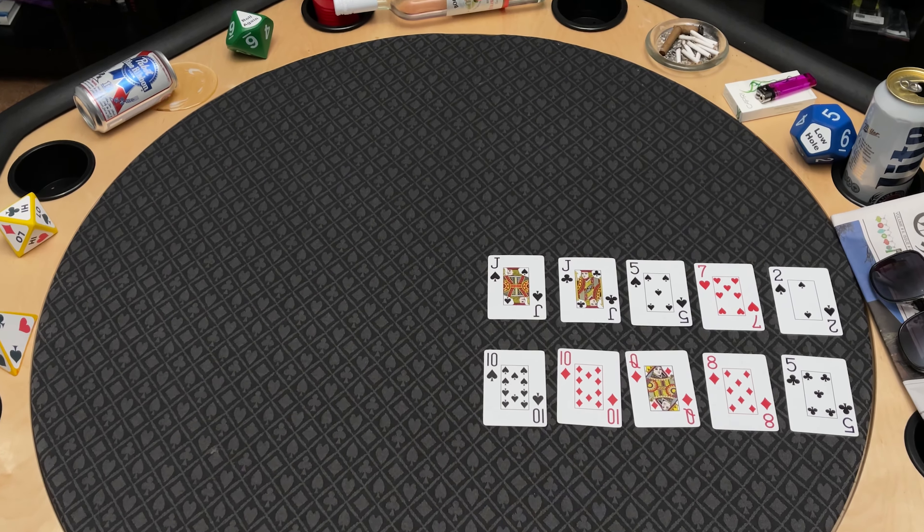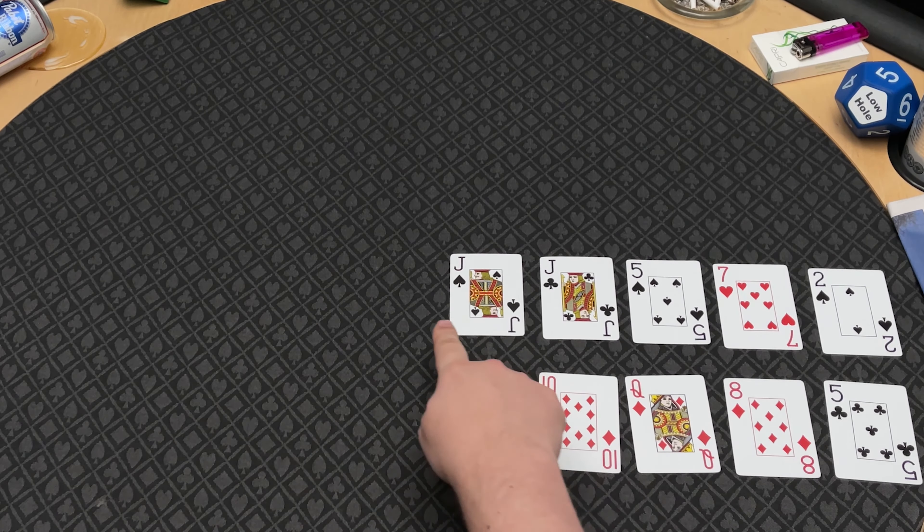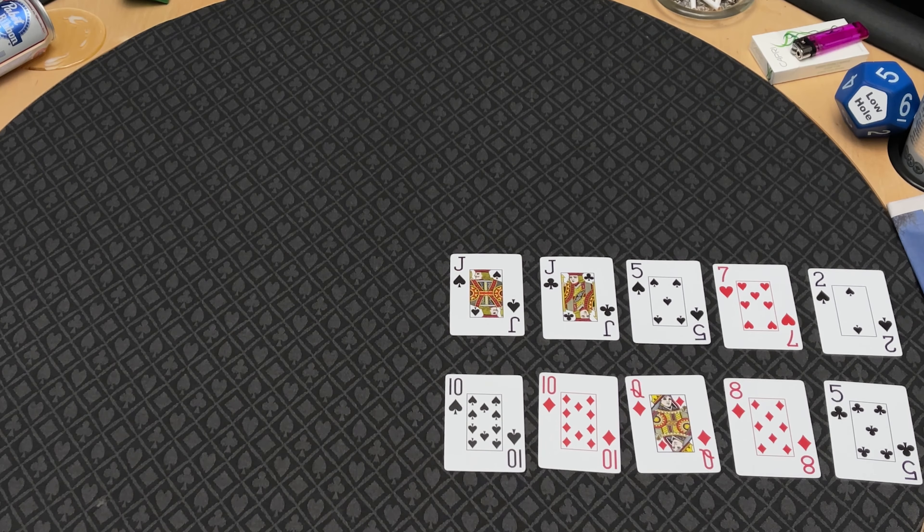Here I have two hands. One person has a pair of jacks as their hand rank. The other person has a pair of 10s. So we have two players with a pair, but one player has a higher pair — the two jacks. So the person with the two jacks would win the game.